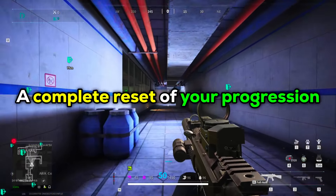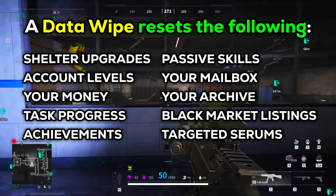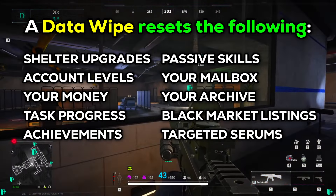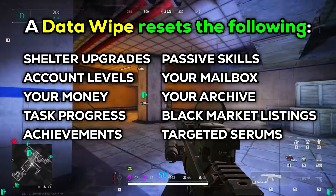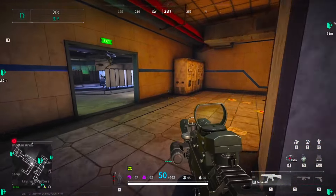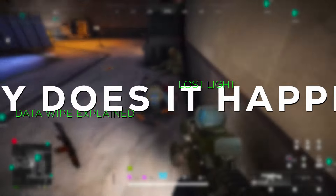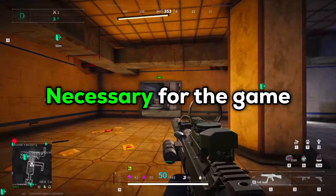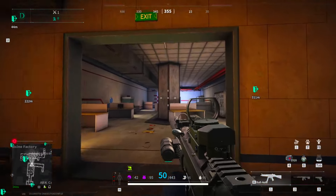A data wipe is a complete reset of your progression. This means all of your shelter upgrades, account levels, money, task progress, achievements, passive skills, your mailbox, your archive, black market listings, and targeted serums will be lost once the wipe begins — or as the game coins it, the pheromone outbreak. This also defines how long the current season will run; the usual duration of a season is 90 to 100 days.